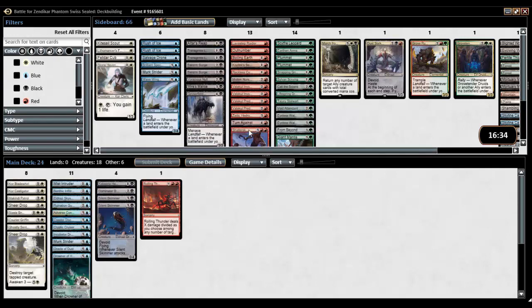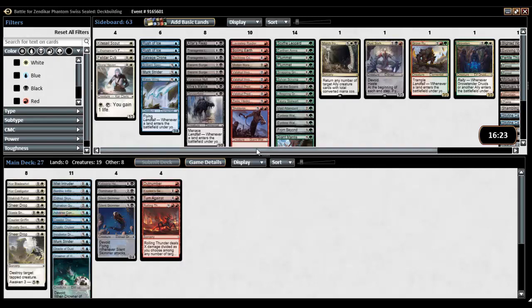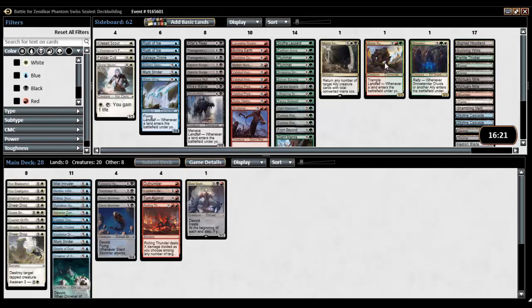Black: Skimmer, Dominator Drone, Claster Healer. Hopefully red has some stuff. Rolling Thunder, Turn Against, Sentinel, Outnumber. I might be happy with Grixis to be honest, because then we could play Dust Stalker.